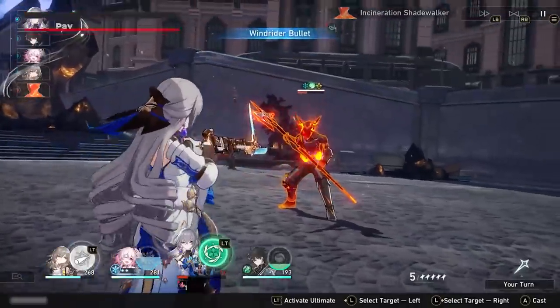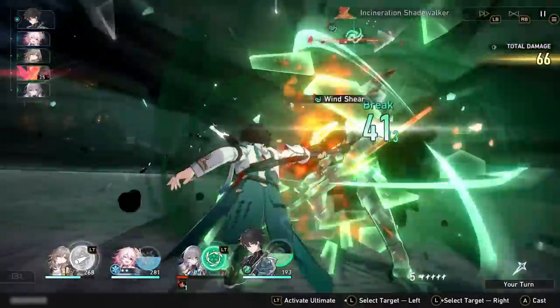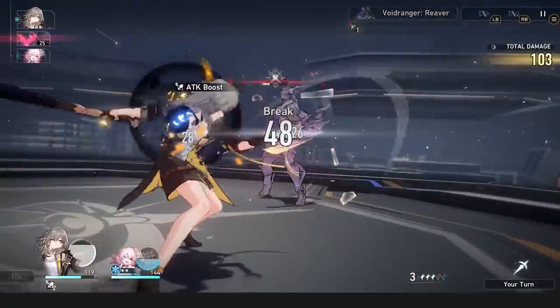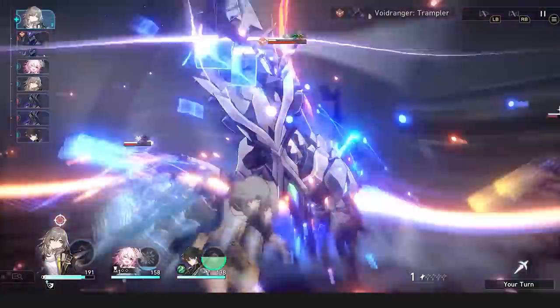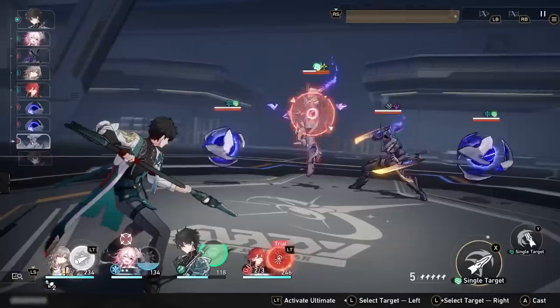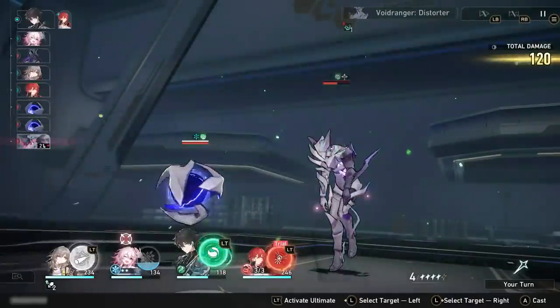You won't get very far without paying attention to enemy weaknesses. Depleting an enemy's toughness — the white bar above their health — by hitting with one of the corresponding element types will trigger adverse elemental effects, a damage boost, and various debuffs. It will also delay their turn for a time, or keep them from firing off a powerful attack they're targeting a character with. Each combat type will break enemies who have that weakness, and each break has a different effect.